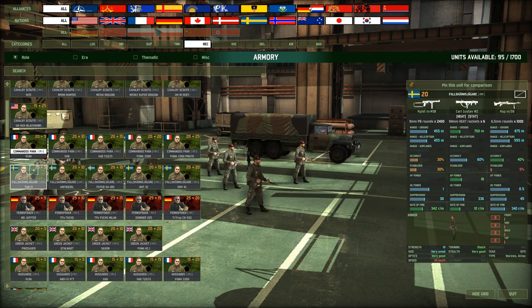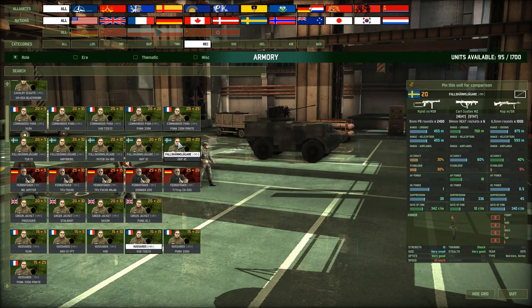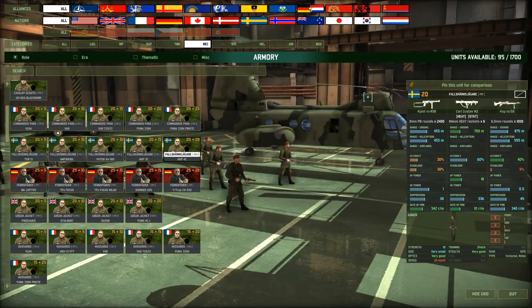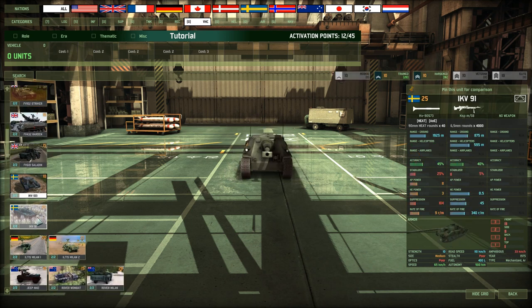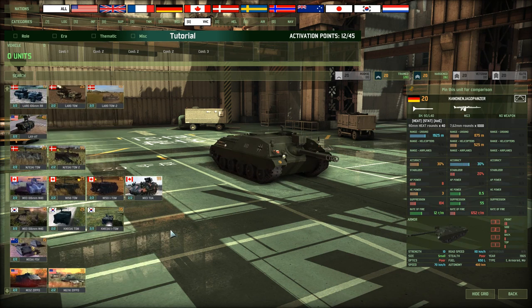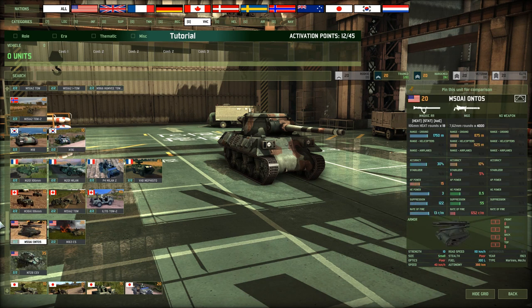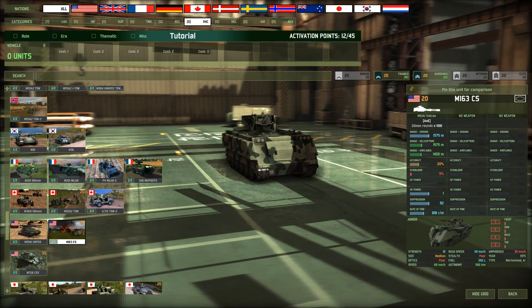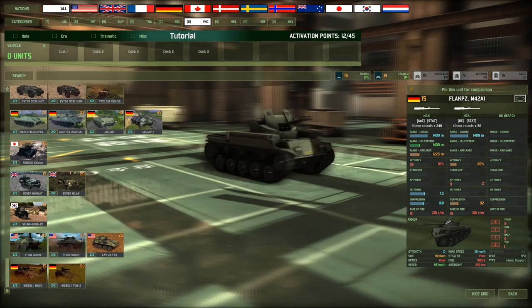Last but by no means least, scout infantry — very crucial, since they all have at least very good stealth, with the two exceptions being militia scouts. They all come with very good optics. Put them in a building or a bush and they are basically invisible. Most elite and shock scout infantry can also hold their own and make good fighters. The vehicle tab contains all kinds of units, but the two main types are cheap fire support — often in the form of WW2 or post-WW2 vehicles — and ATGM carriers. This is probably the wildest tab in terms of variety, from ancient tank destroyers to the most modern ATGM carriers, and is the least important one.